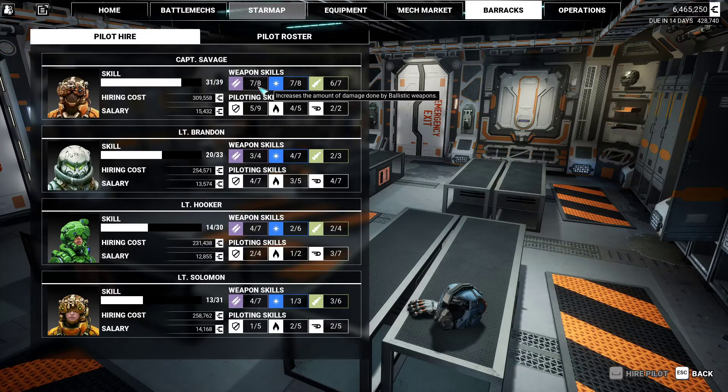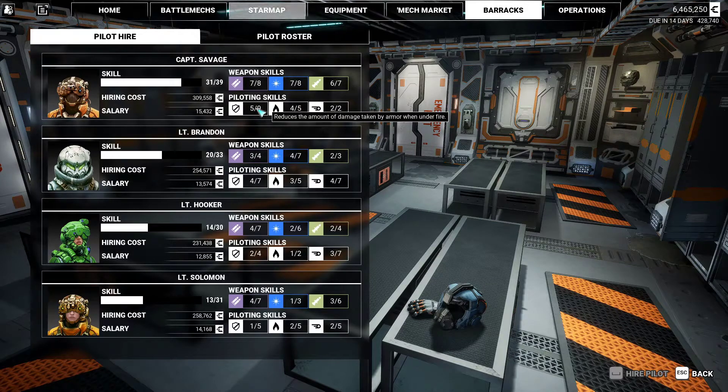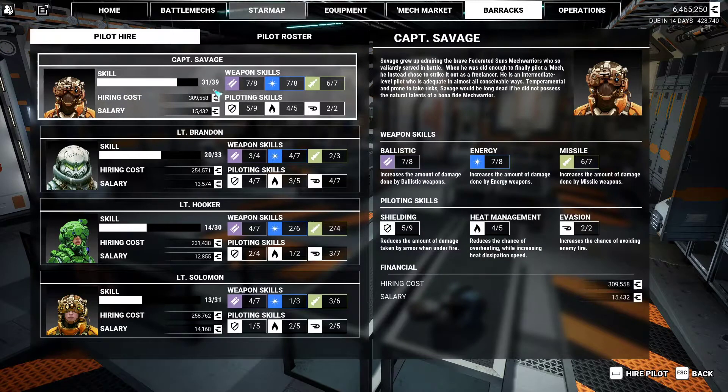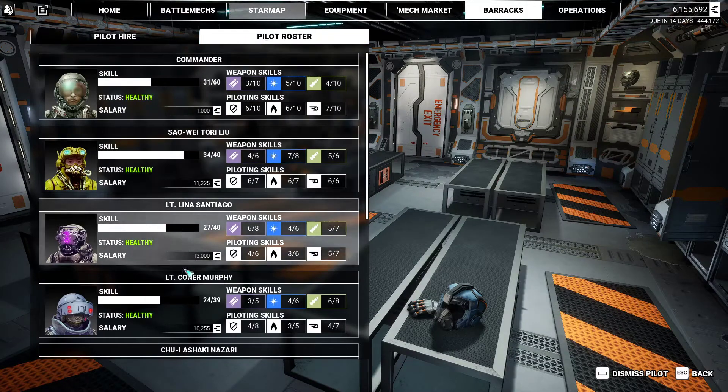A 39 pilot - not too bad. Good with all weapon systems, reduces the amount of damage taken, and increases the chance of avoiding enemy fire. You can't avoid fire but you damage it quite significantly. He's the best pilot I've seen in this playthrough, so we're going to go for him.